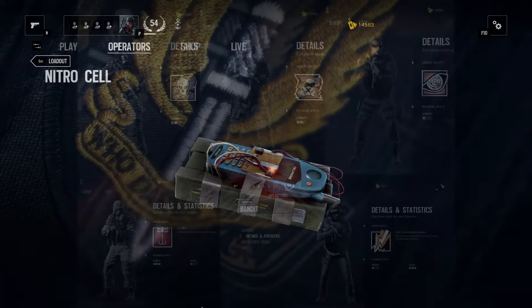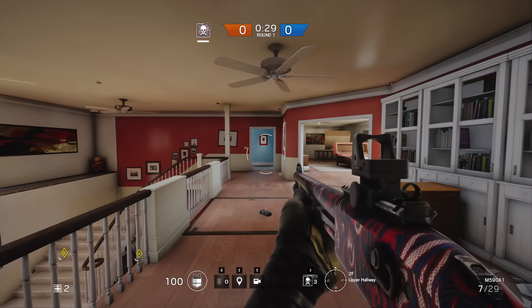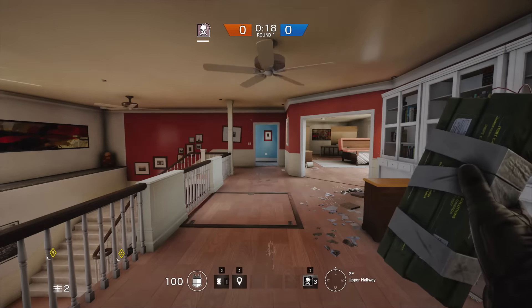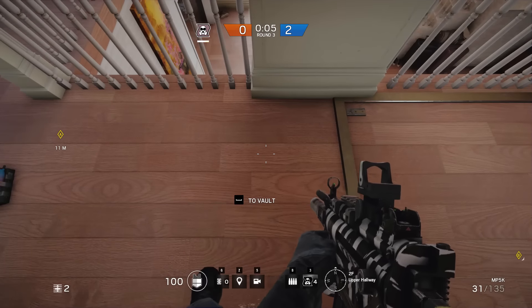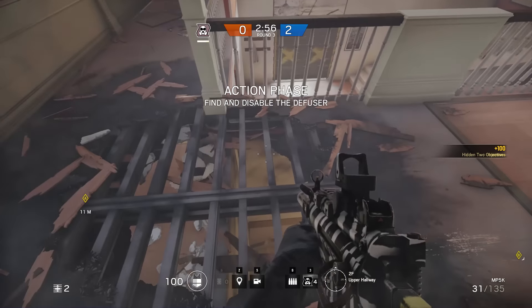The defenders that can have a nitro cell are Smoke, Mute, Pulse, Kapkan, and Bandit. If you find the room the enemy is in, try to identify as many of them as possible — if none of them are on the enemy team, you're pretty much good. The nitro cell makes a very distinct sound, kind of like when you rip two pieces of velcro apart, so it's a good thing to memorize that sound because it will decide whether you live or die. Here I'm showing the blast radius — you don't have to stand too far away to avoid damage, so if you hear a nitro cell being thrown, make sure you're at least this far away.